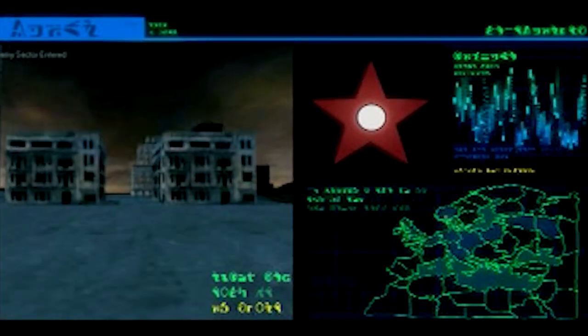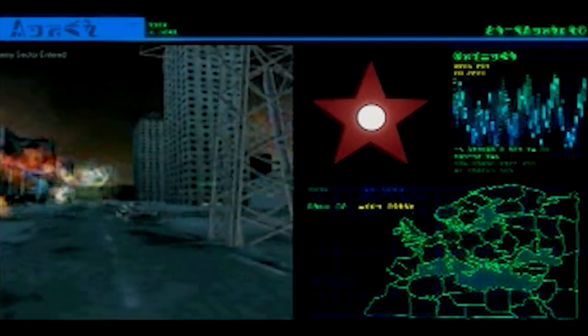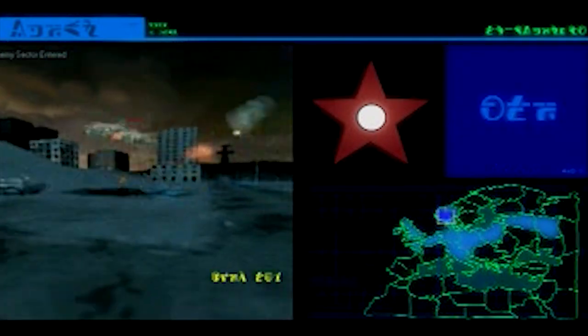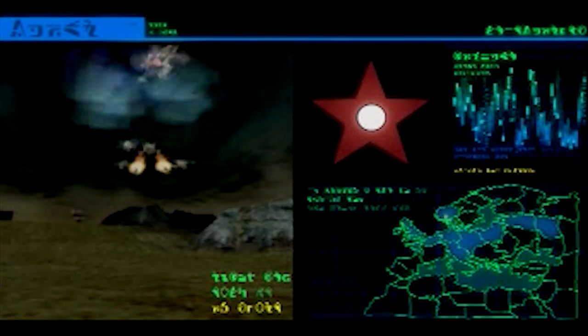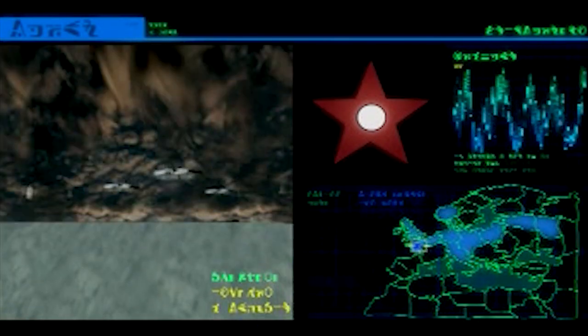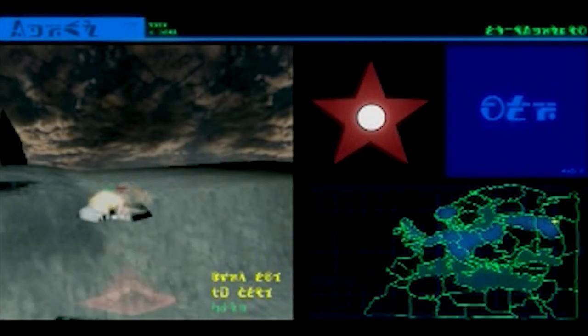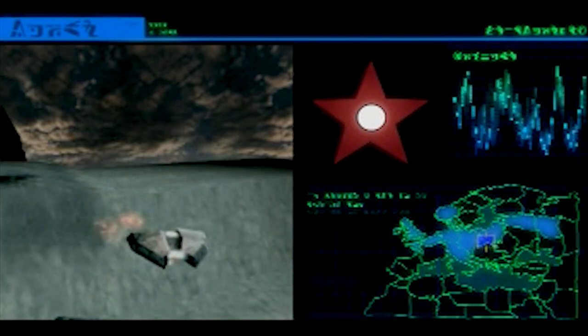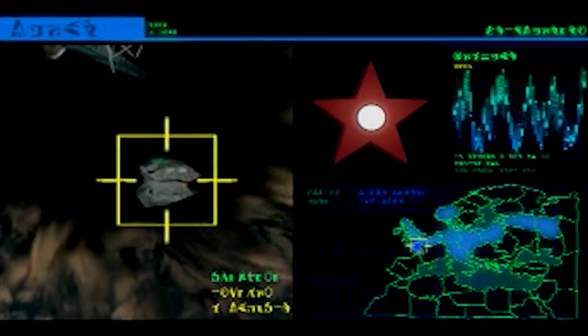Battle zones: high density urban areas. Deployment of ground tanks is essential. Beware of aerial attack by slow but deadly Gargoyle II anti-tank copters. Intelligence reports warn of highly classified, saucer-shaped warcraft armed with deadly electromagnetic impulse weaponry. Codename: GIGANT.